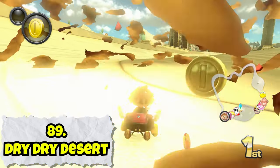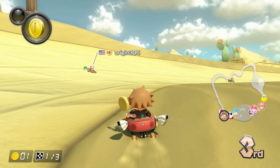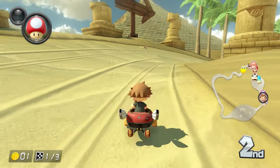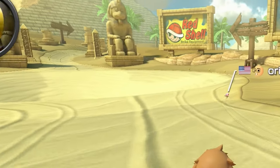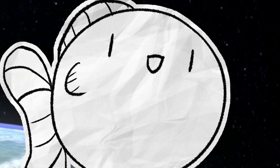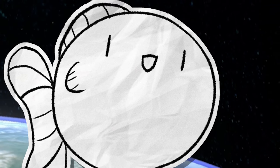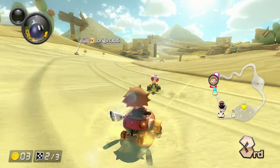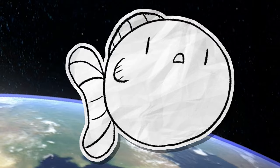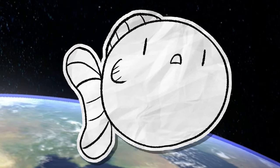Dry Dry Desert is just one place above Sunset Wilds, and it's inarguably better with the Pokeys and the decaying ruins serving as much better obstacles. There's also a quicksand pit — you gotta drive left or right around it — that is certainly level design in a video game. Again, desert theme, sand pit — I just don't feel like they had a lot to work with here. Deserts are just boring.